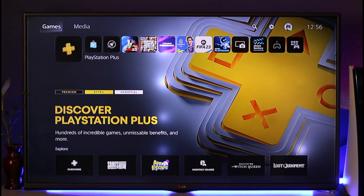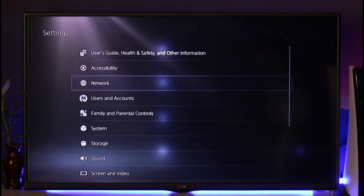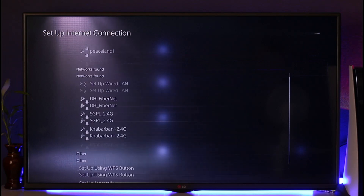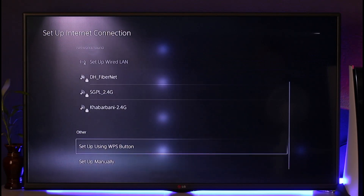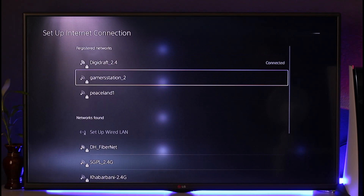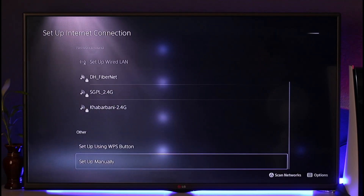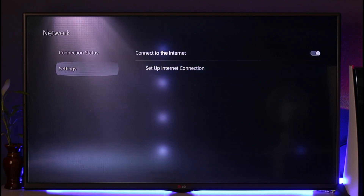In order to make your downloads faster on PS5, first go to Settings, then go to Network, then Settings, and go to Set Up Internet Connection. From there you can select your connected Wi-Fi. However, if you have a LAN cable, that's better because LAN cables will get you a much faster internet connection.